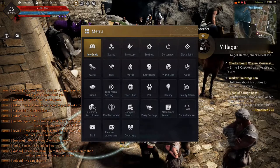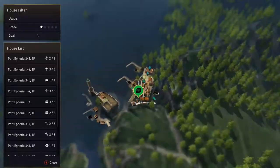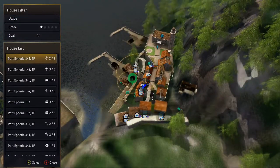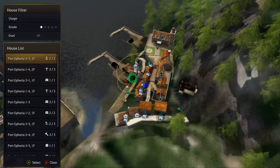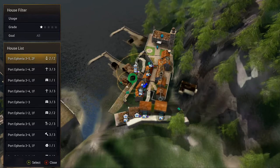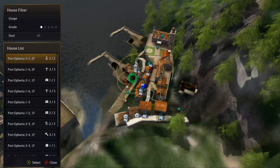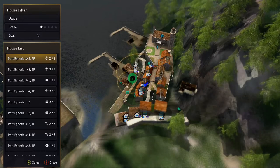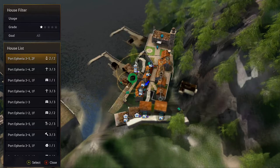We are going to basically show you how to do the fishing boat. Now first and foremost you need a town that has a level two shipyard, and there's Ilya Island port here. So you need either one of those or both. I got the port one as you can see.